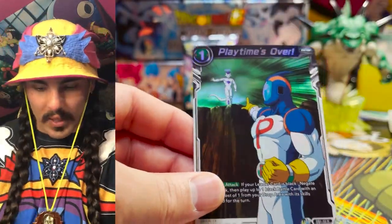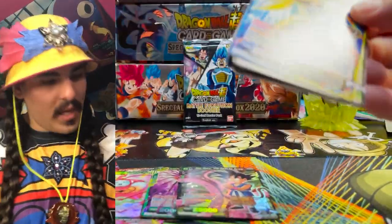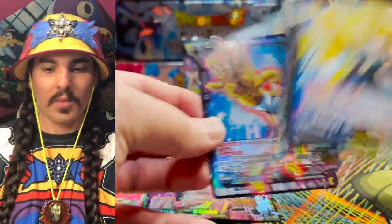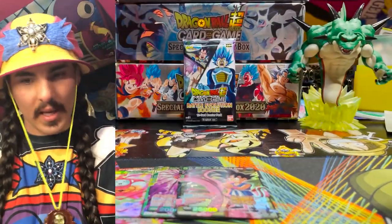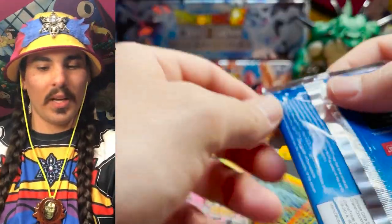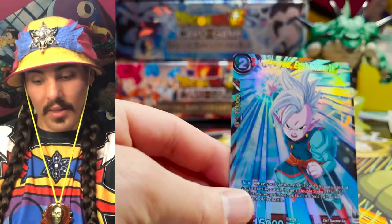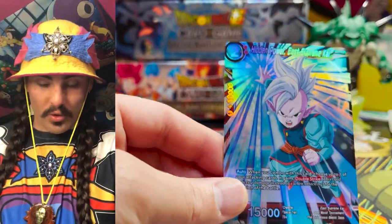Almost through this box here. We got the other Playtime is Over — okay, we got two of these, we are good on those now. What a case, what an awesome case! Another Catopesla — heck yeah, Pesks yeah. And our Bless in the Pack — Bless him Vegito, what do you got in here my friends? Is it an SR? Nope, but we got the Parallel Foil Double Strike.